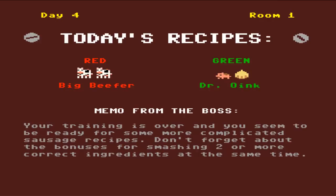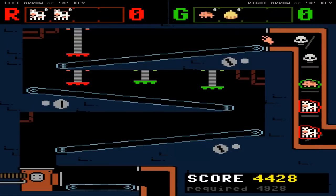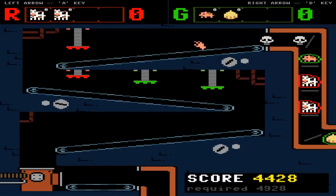Memo from the boss: 'Your training is over. You seem to be ready for some more complicated sausage recipes. Don't forget about the bonuses for smashing two or more correct ingredients at the same time.' So we're smashing Big Beefer and Dr. Oink. What is that - an onion and a pig? Oh god, there's a hand!